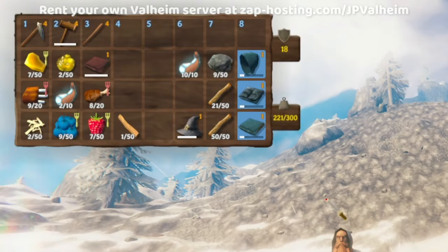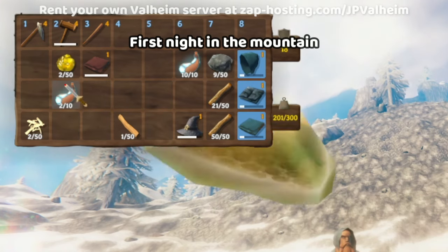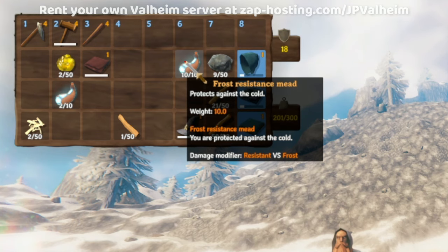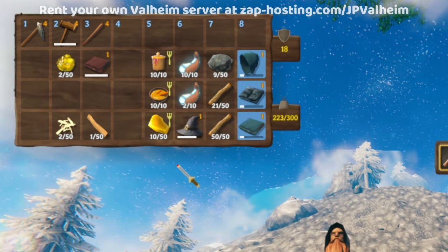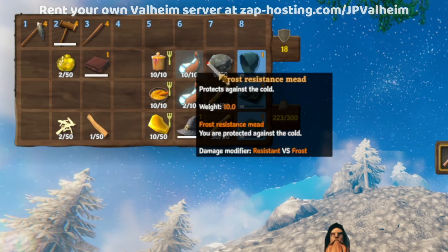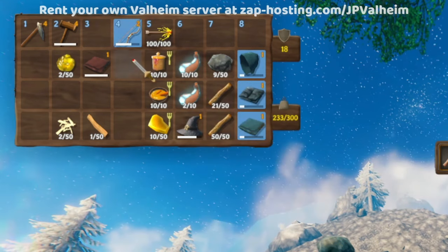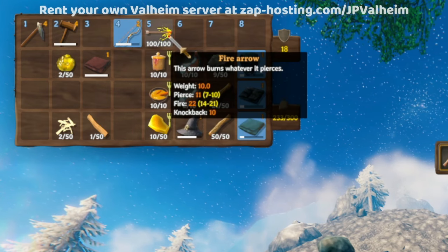For the mountains, preparation is even more important, and basic food is just not going to cut it. You absolutely need frost resist, otherwise you're just going to die, and it's going to be a real pain if you set up a spawn spot without frost resistance. The mountains are definitely one of those biomes that's all about jumping and stamina, so go all out on stamina and get that frost resistance. This is the absolute minimum to survive in the mountains for your first night.